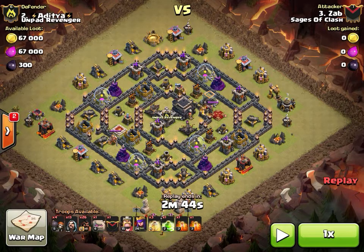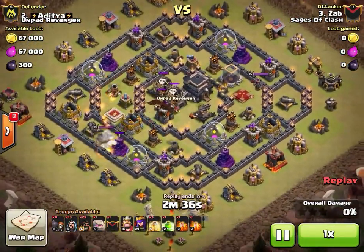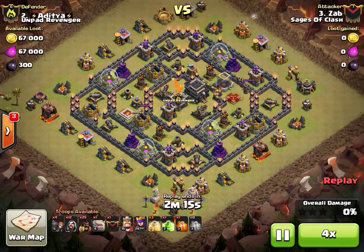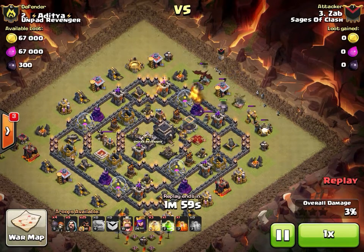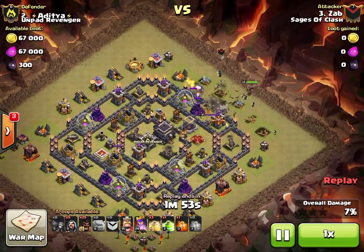Zab here is going in on this base with a Shattered GoHo - a ton of Wizards, 13 Wizards. There's a couple of spots in the core for some really poorly placed doubles. He's going to drop one Hog to grab the Lure. Rather than Double Poison he's going to drop his Shattered portion over here with a line of Wizards in behind, creating a very aggressive funnel. Wall Breakers go down to open up that compartment.